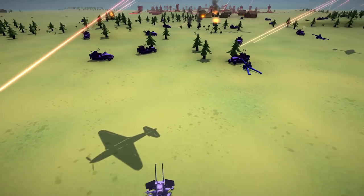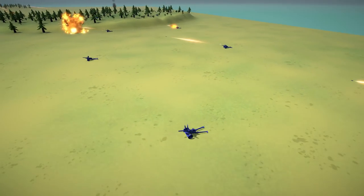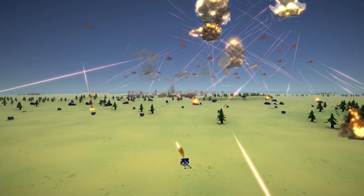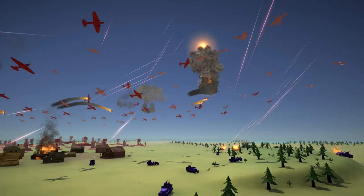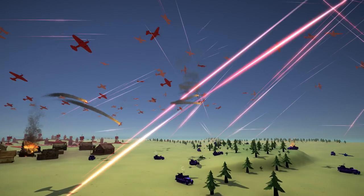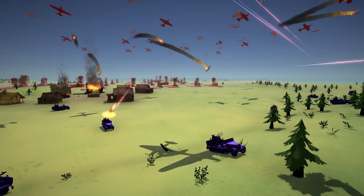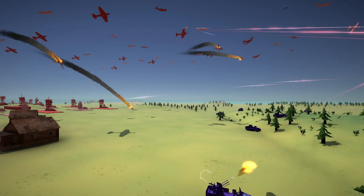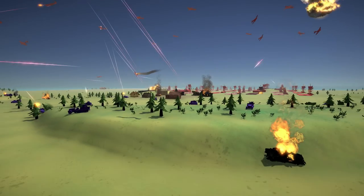Those anti-air machine guns — look at them just slaughtering planes overhead. Now, the artillery is what's going to be taking out the airfields. It's going to be firing at things far away, because a lot of you guys want to see just anti-air against the planes. But the problem is the anti-air can't hit anything but planes — it won't attack anything on the ground. Look at how many planes are just going down. There are planes going down everywhere — over here we've got a few falling to the ground.